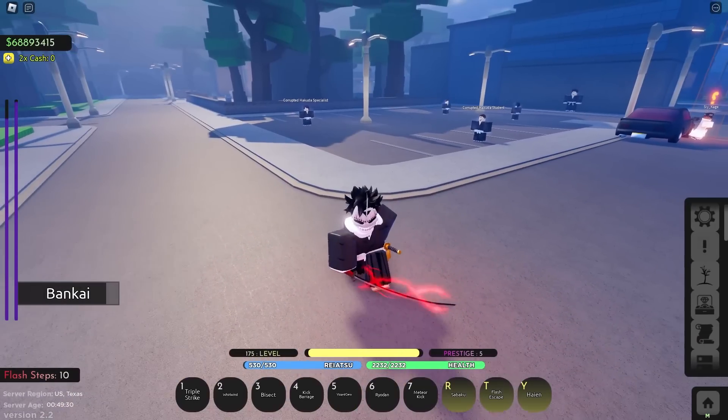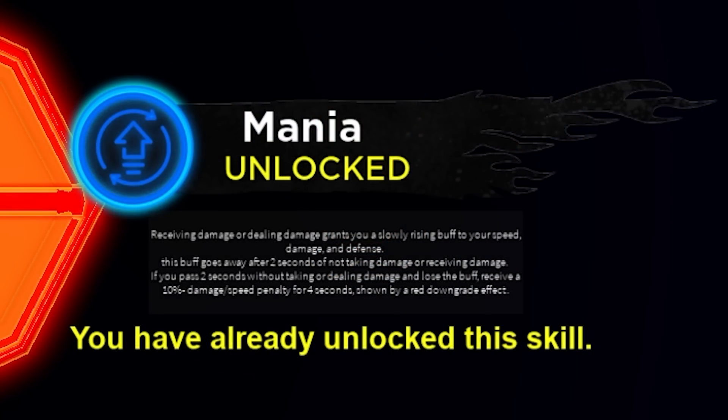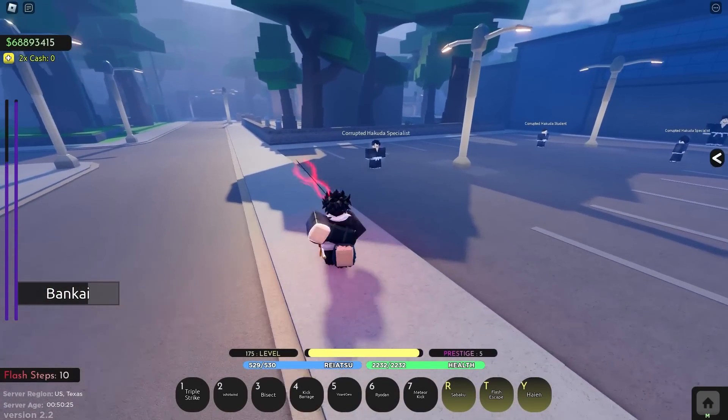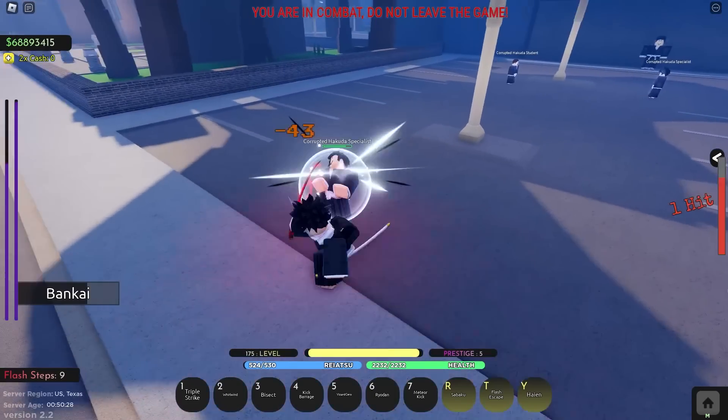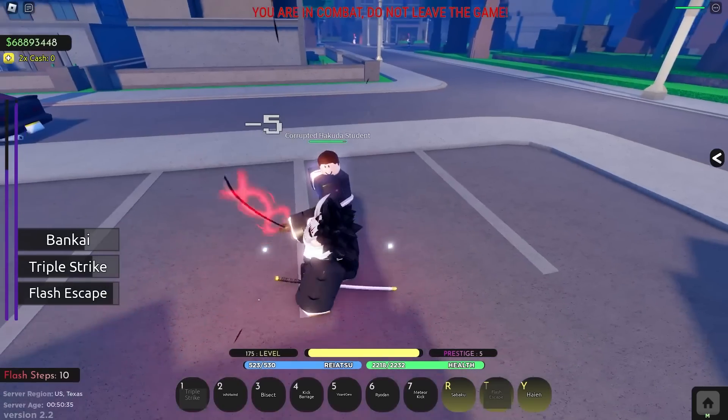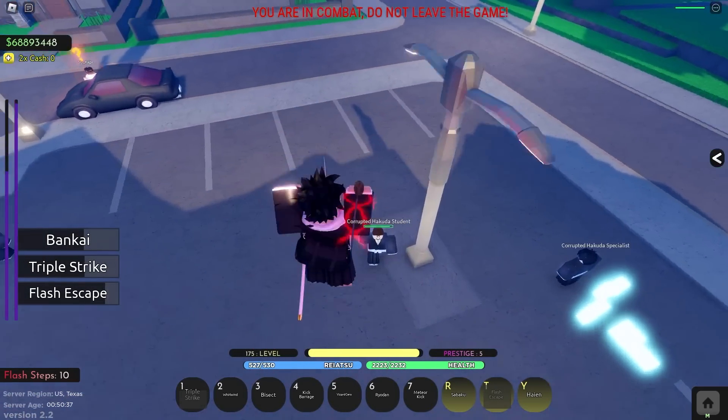Now we move on to the bankai. This bankai is interesting because of the passive it has. The passive is called Mania - when you receive damage or deal damage it grants you a slowly rising buff to your speed, damage, and defense. The buff goes away after two seconds of not doing or taking damage, and if two seconds pass you actually get a debuff of 10% to your speed and how much damage you take.